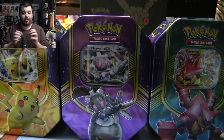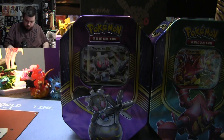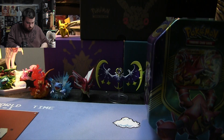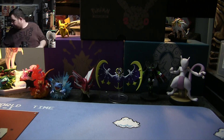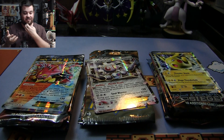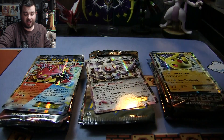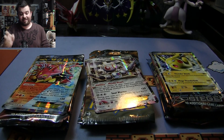Without further ado, I'm gonna take all the contents out of all these tins and then we'll start going through them. Now that we have all three tins unboxed on the table in front of you, we're gonna challenge them to go against each other. We have the packs from Volcanion, the packs from Magearna, and the packs from Pikachu. We're gonna open up all of them and see which of the three Pokemon did best in their tin.